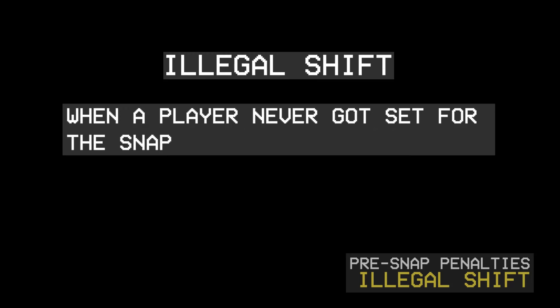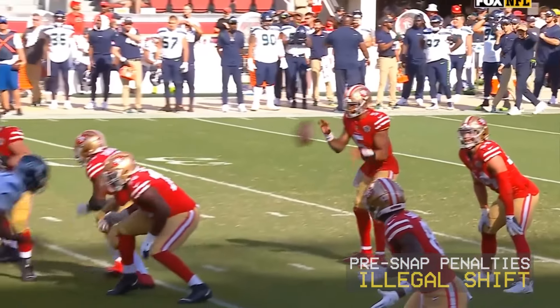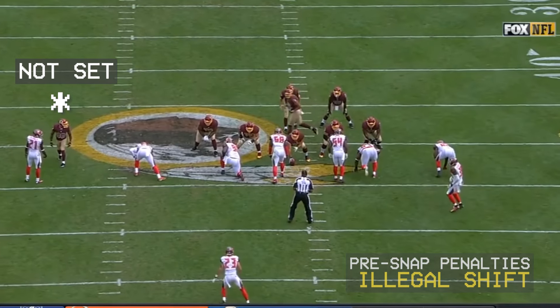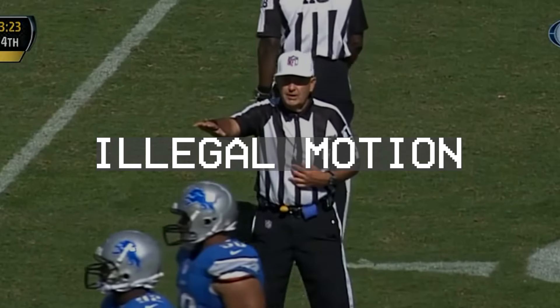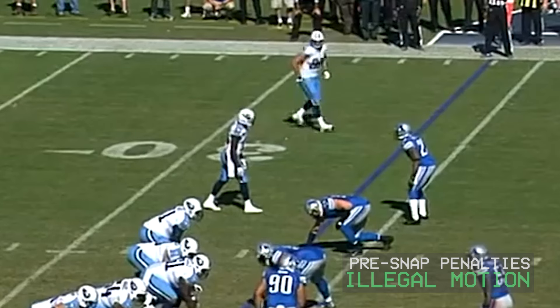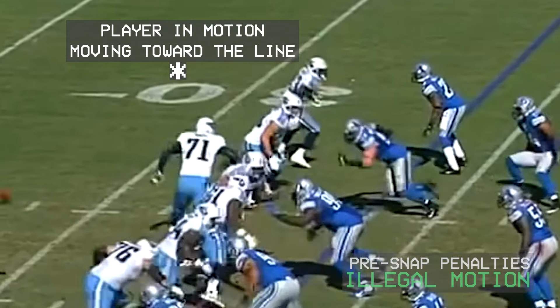Illegal shift. You might also see the referees call an illegal shift. This is where an offensive player never got set before the snap, or when a player never got set before their teammate went in motion. There's also illegal motion, which is where the player in motion moves toward the line of scrimmage — they will call this if it's even the slightest step towards the line of scrimmage.